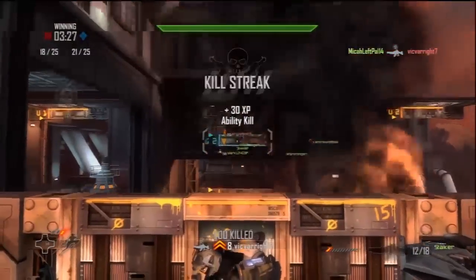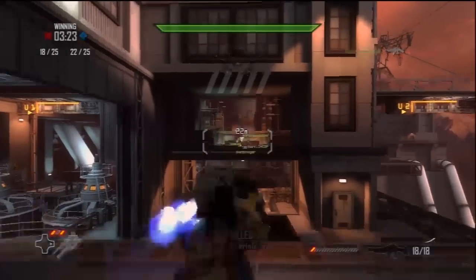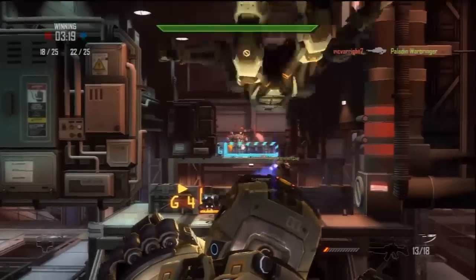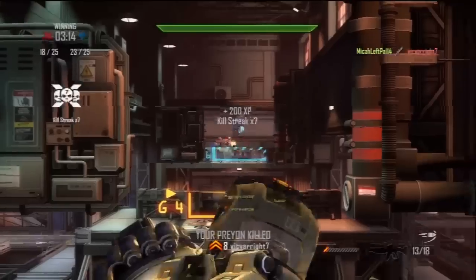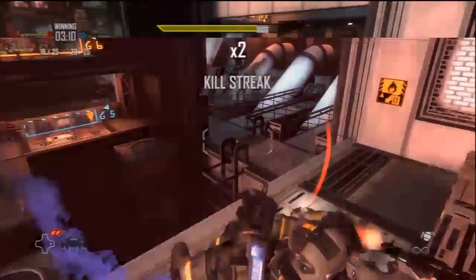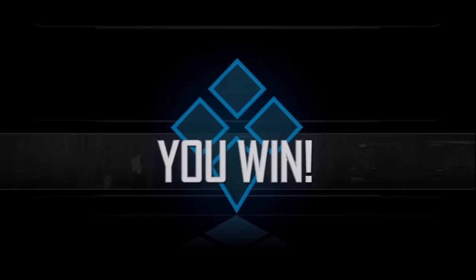We're actually using the Source engine — it's not homegrown but heavily modified — and it's running at 60 frames a second. We felt that for a multiplayer shooter, smooth gameplay is really important, so we spent a lot of time optimizing on the Xbox to make sure that works. Hybrid is out this summer for XBLA.